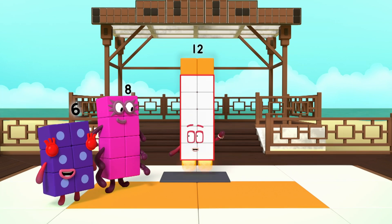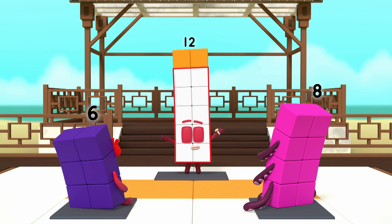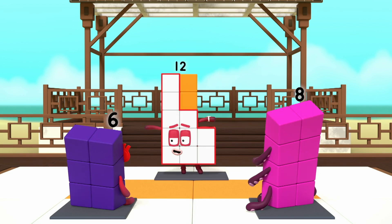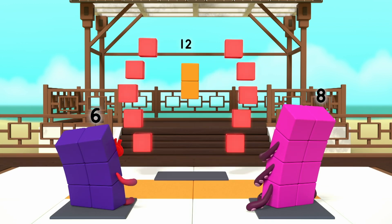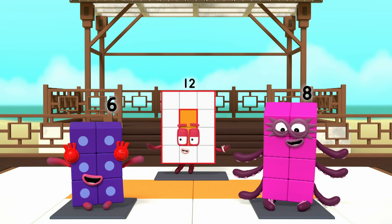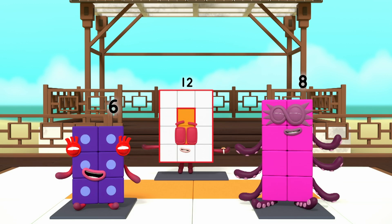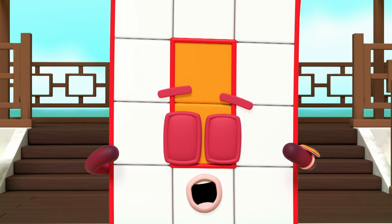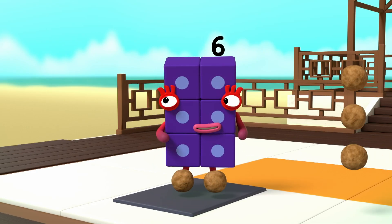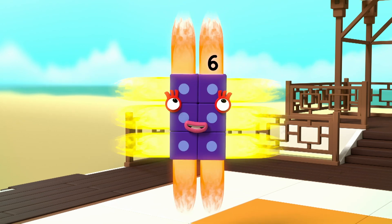Welcome, my friends. Would you like to master the way of the rectangle? First, you need to stand so your front makes a rectangle shape. Watch and tell me when I'm making a rectangle. No! No! Yes! Well done. Now, look at your own fronts. What shape are you making? I'm a rectangle! That's right. Your blocks are arranged in neat columns and rows. Now, concentrate on how wide you are. I am six. I am two blocks wide by three blocks tall. I am two by three. I am a rectangle. Woo-hoo-hoo!